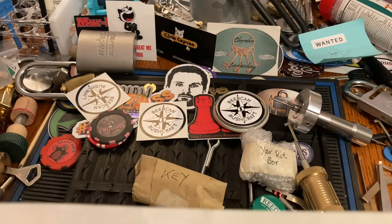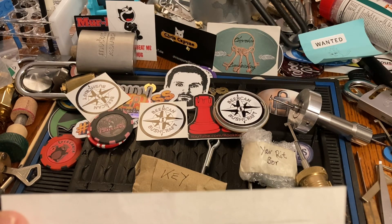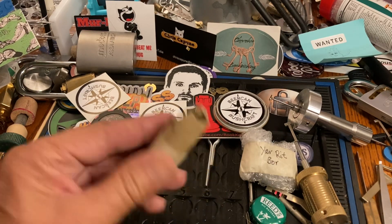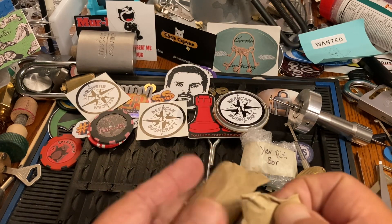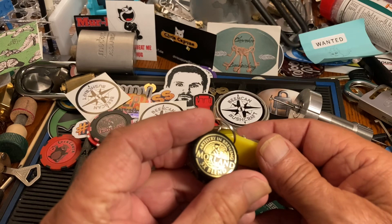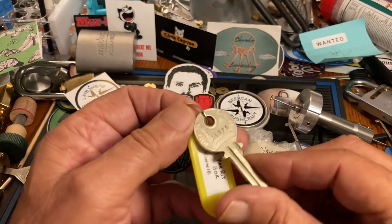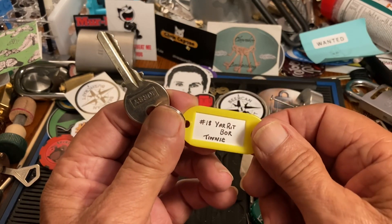This is for Lady Locks. I think I picked this one, actually — I kind of remember the name. I don't have to look at my challenge lock list. I think the key is mummified. Very cool. It's not mummified. Very nice bottle cap. Tinney, Kirby, number 18.